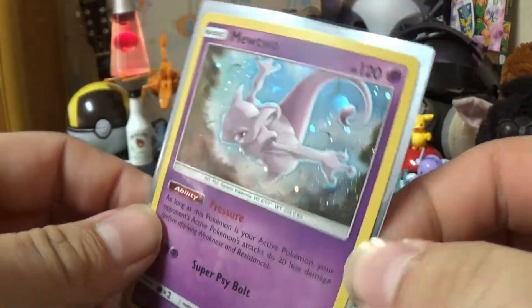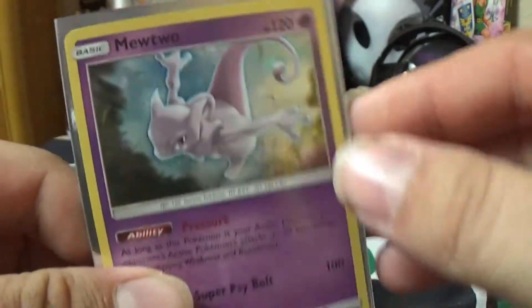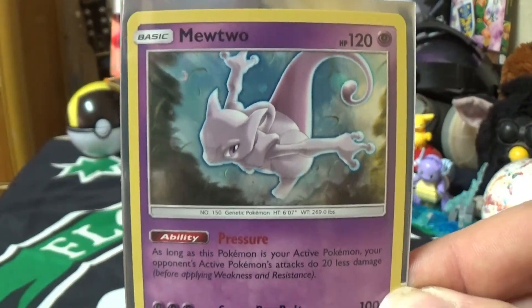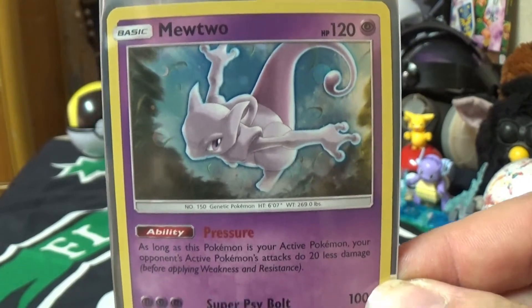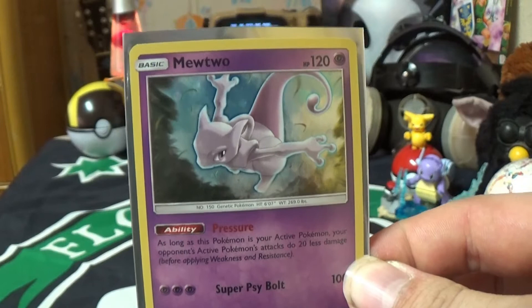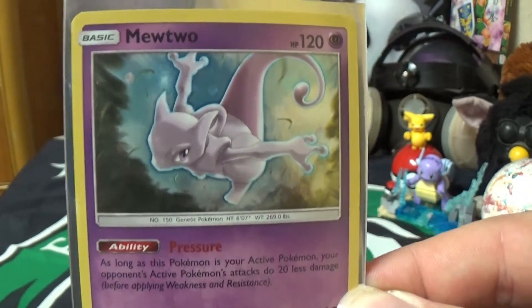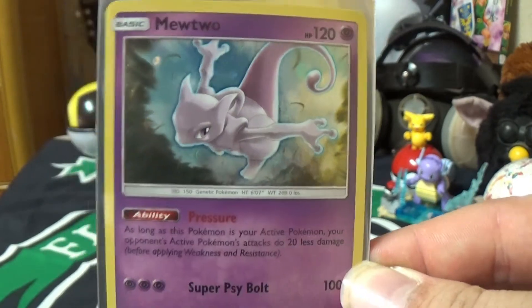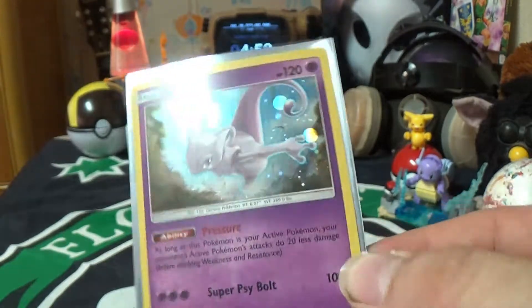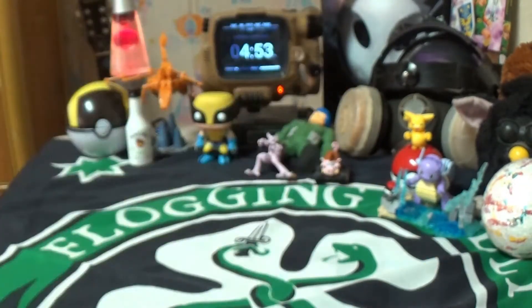Next up we have a holo Mewtwo promo. It's got the little dot holos. This promo came with one of our promo boxes. Usually promos aren't worth too much, and this one's not worth a crazy amount, but it's still worth a little bit compared to most cards. I really like this card — it's got nice artwork, and Mewtwo is one of my favorite Pokemon.